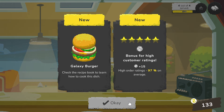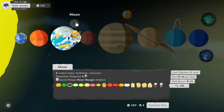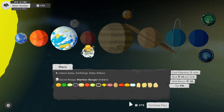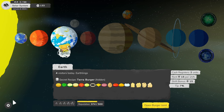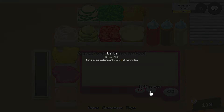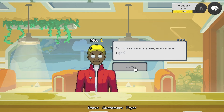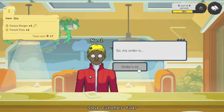Galaxy Burger — we have our own name brand burger. What is Mars? It's going to be a while before we get to the Moon — 264 reputation. This is just 375. Alright, come back here. Hello there — you do serve everyone, even aliens, right? That is true, but you are an earthling. Unless I'm not an earthling — that is possible.